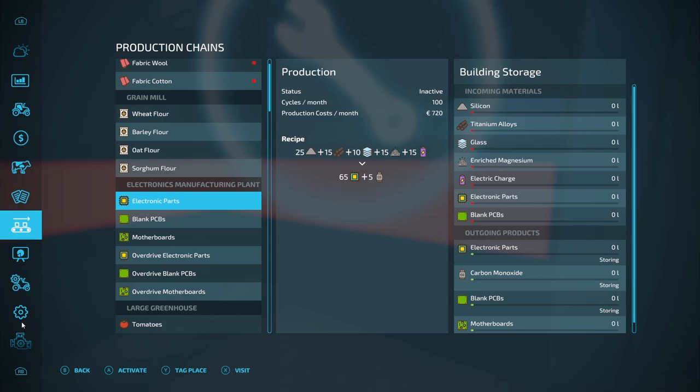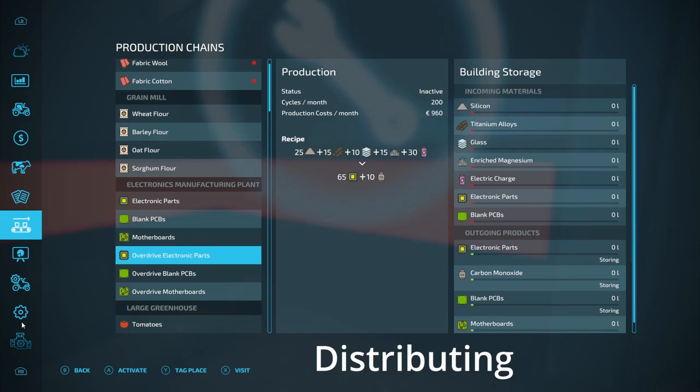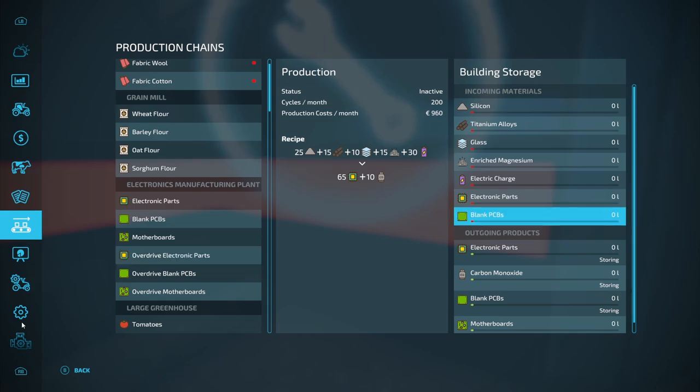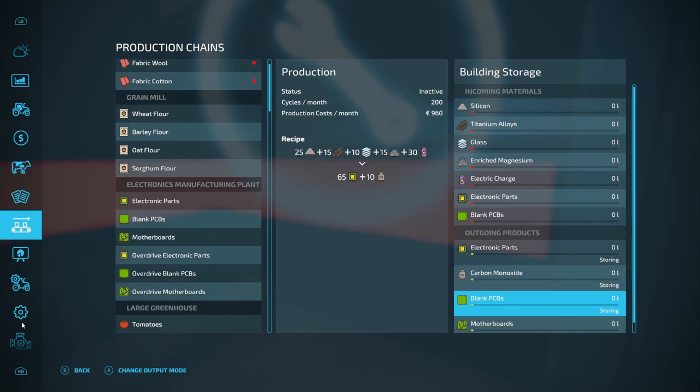The basic inputs are silicone, titanium alloys, glass, enriched magnesium, electric charge, and of course the electric parts and PCBs that you manufacture here. On the outgoing section you would have to set the PCBs and electronic parts to 'delivering' so that it would automatically put that into the incoming materials, because you do have the overdrive. All the basic materials come from either the stone production or the smelting plant.